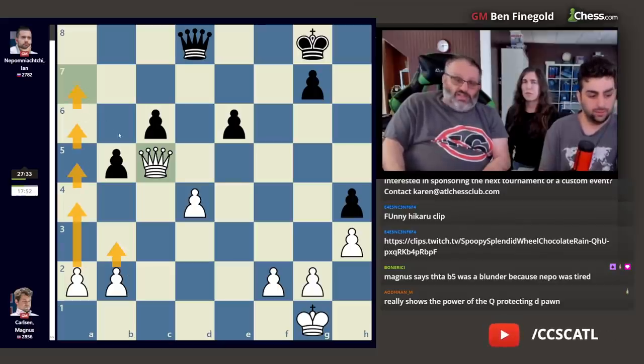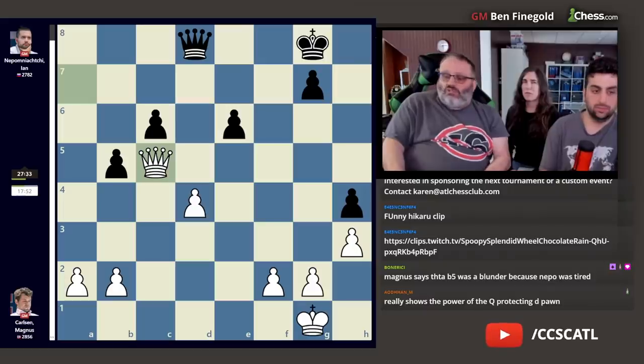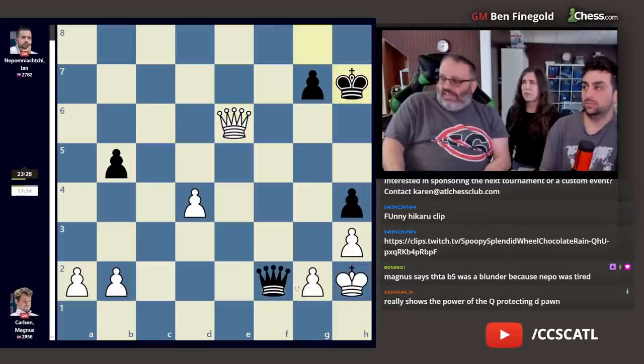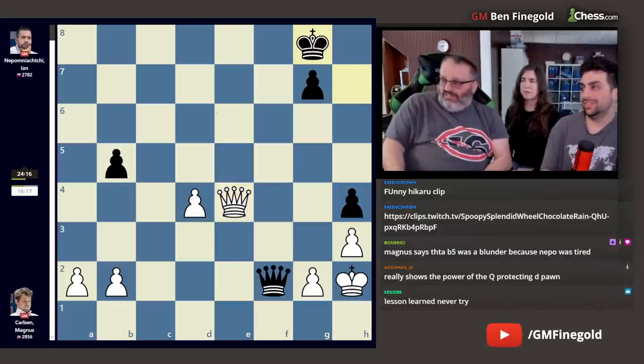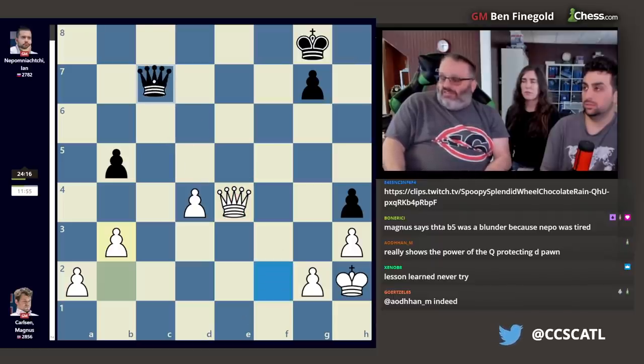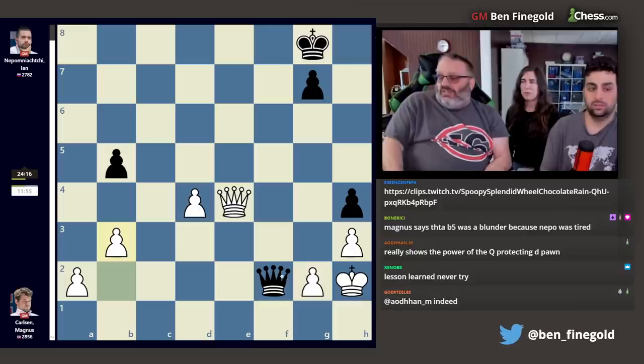Jan tried with queen a5 getting counterplay — queen check, queen f2 — thinking he has counterplay with everything in check. But everything wins here for white. Magnus played a way that nobody would have played. b3 is good, and white wants to play a4 and get two queens. With the queen on e4 there's no perpetuals — checking here doesn't help, queen g3 check, king back, you can't play queen e1 check. So with the queen there, there's no perpetual.